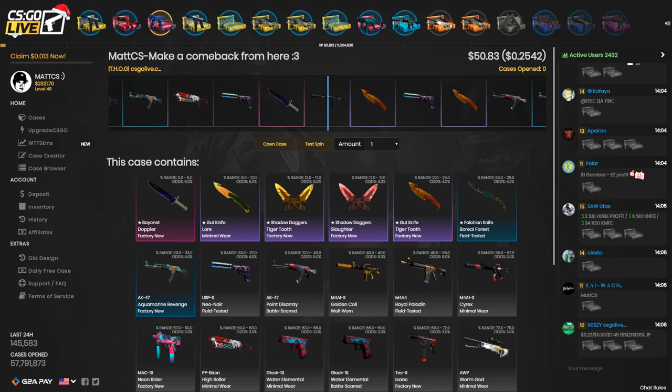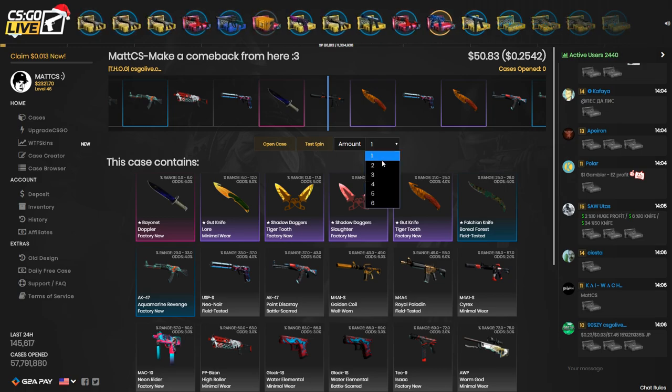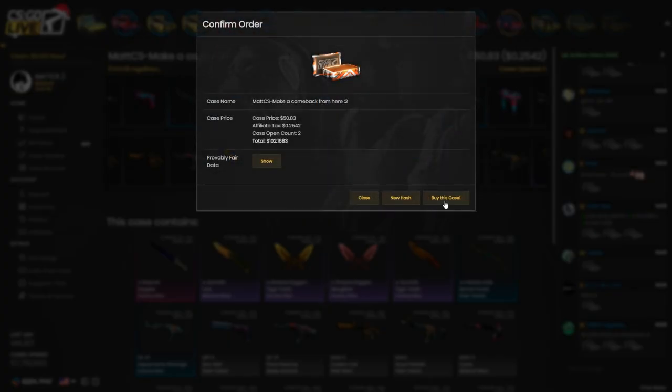The case is called 'Make a Comeback From Here' but I don't really need a comeback because I'm up in profit right now. I'm just going to open the case — actually I think I'm just going to open it twice, because that's what I've been doing with all the other cases.